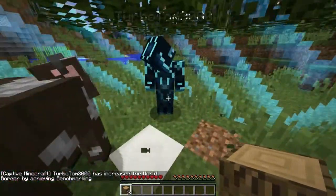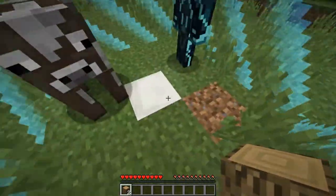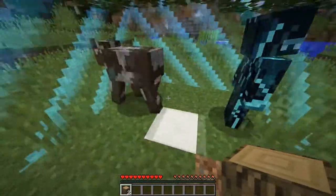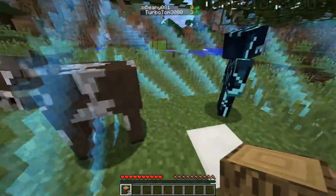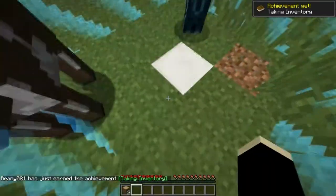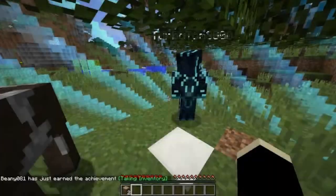One thing I should say - there is a bit of a glitch in the current version. If a chicken spawns and it hits the world border, it will die if the world border is set to an even number. So we need to be careful of them, because we've got a limited amount of them. How do you check your achievements? Pause. Achievements.